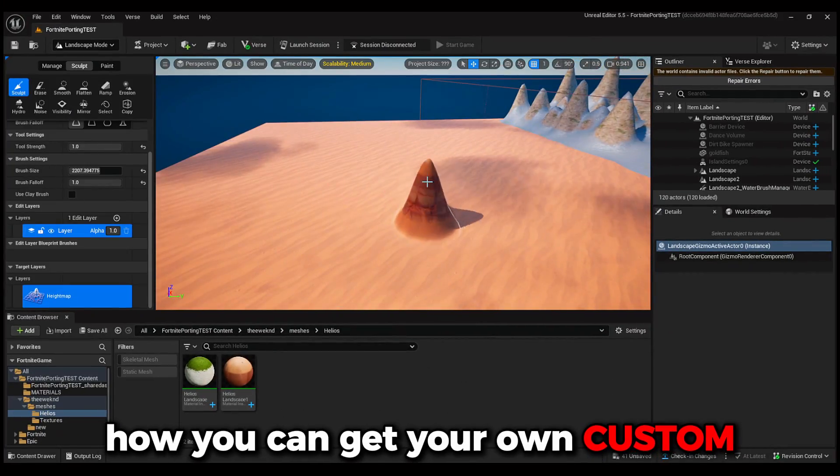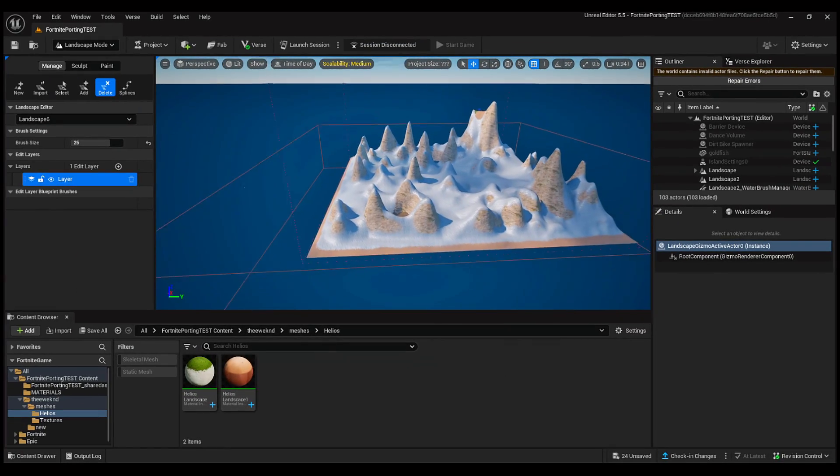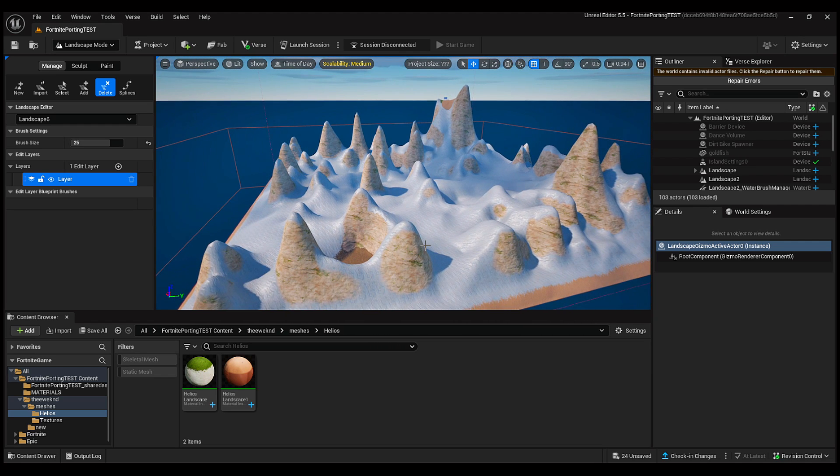Today I'm going to be showing you how you can get your own custom Fortnite Chapter 5 Season 3 material inside of UEFN. Right now I am in UEFN and as you can tell, there is another material that I did make a video on — it was the Fortnite Chapter 5 Season 1 material.